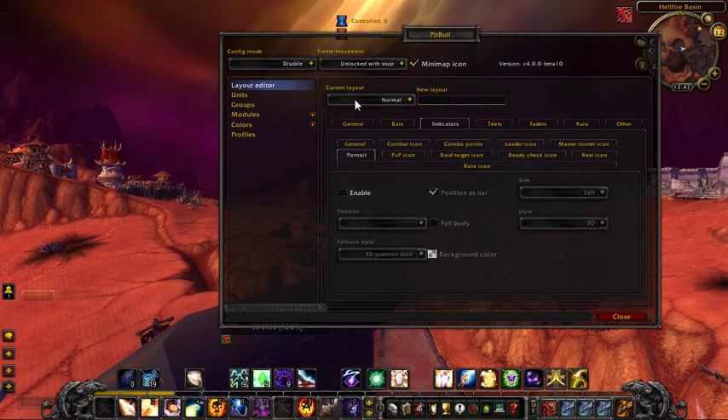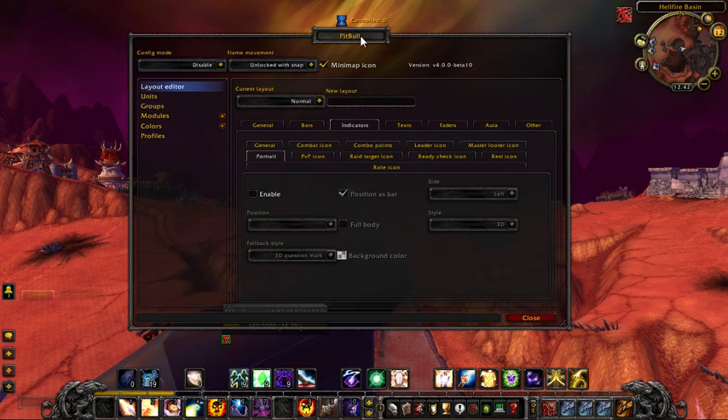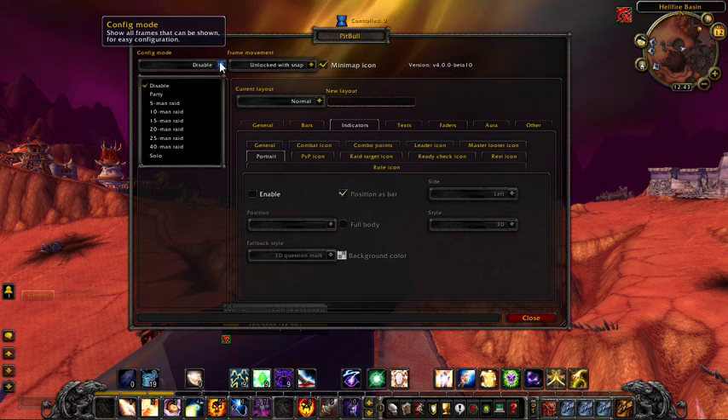Now I'm in Layout Editor, and my current layout is Normal. Anything I do while in here is going to affect all the bars, whether I can see them or not — they're all going to be affected until such time as I change my layout. I'm going to get into that later because that is probably the most crucial feature to Pitbull 4 in understanding how it works, and it's also what makes it great.